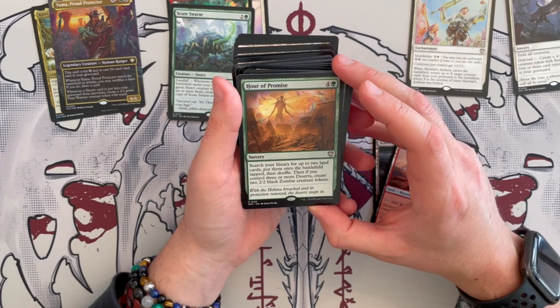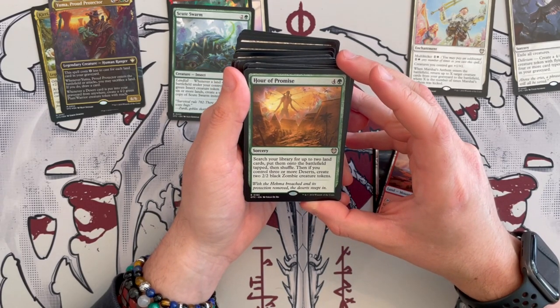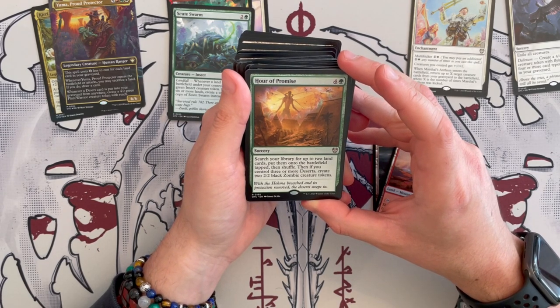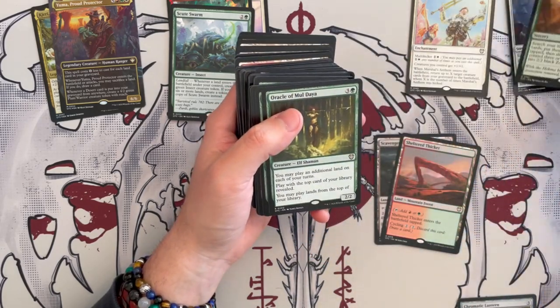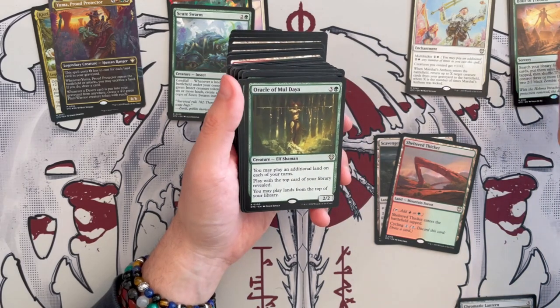Our Promise is a sorcery that costs five — it's green. Search your library for up to two land cards, put them on the battlefield tapped, then shuffle. If you control three or more deserts, create two 2/2 black zombie creature tokens. So more of the same — it's up to two land cards, you definitely want to start having these. And it comes into battlefield tapped. Then Oracle of Mul Daya — very good, that's what I was hoping. It's a 2/2 that costs four. You may play an additional land each of your turns. You play with the top card of your library revealed — that's a bit of a shame, but the first part is pretty good. And you may play all lands from the top of your library.